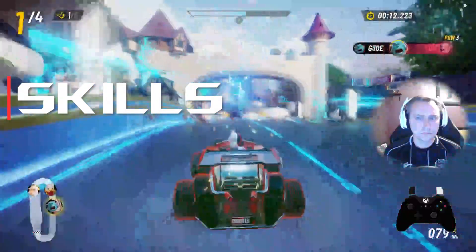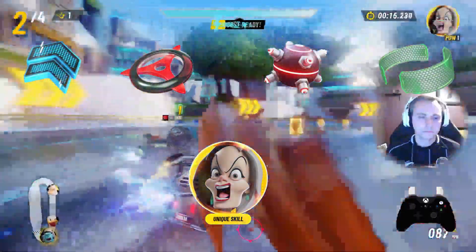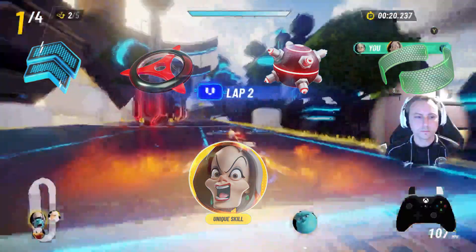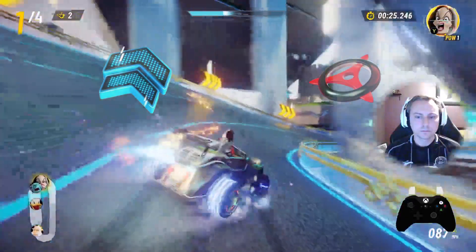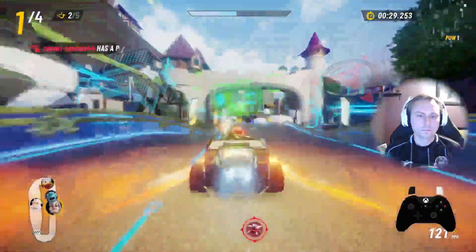Cruella de Vil has the following skills: rush, shot, bomb, shield, and her own unique skill, driving obsession. As she levels up, she receives bonuses to both the rush and shot skills, helping her catch up by extending boost, taking shortcuts, and sniping those in front of you.